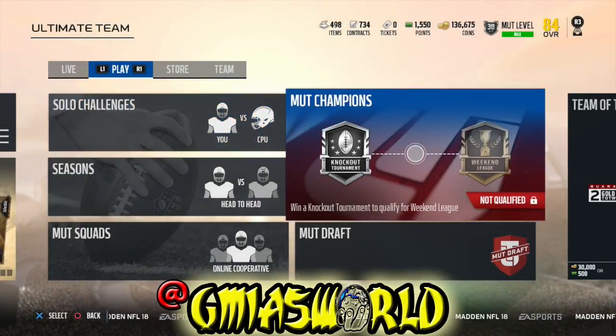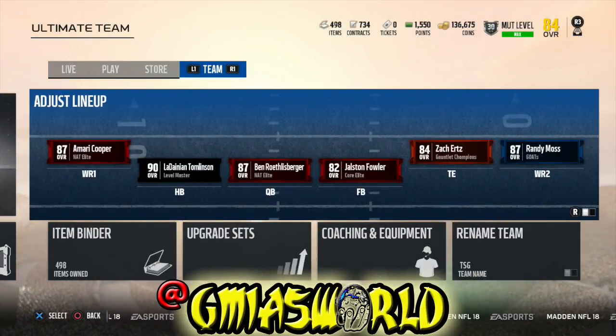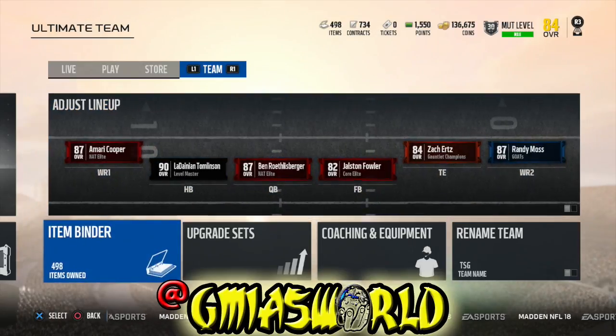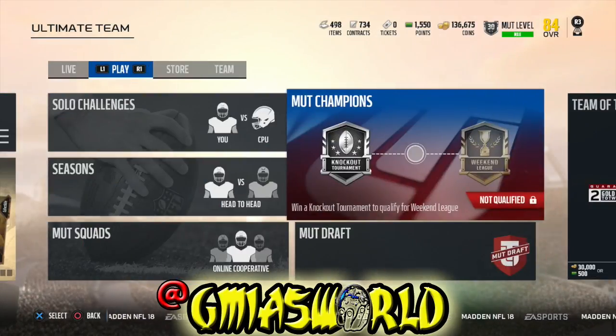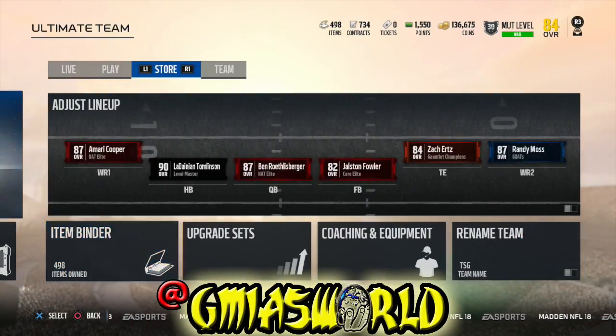What's going on everybody? Welcome to GMI's World. Today we're going to be upgrading LaDainian Tomlinson, the Level Master, to 90 overall. It's going to be the first one where he has the never stumble trait and all that exciting stuff. But before we get into that, I just want to recap about how it all started.